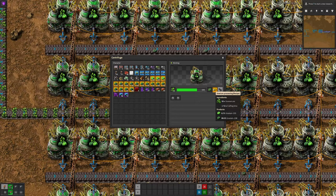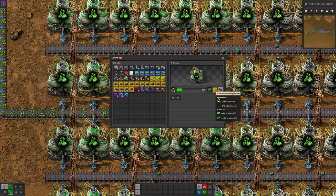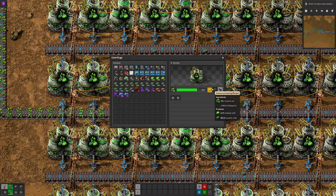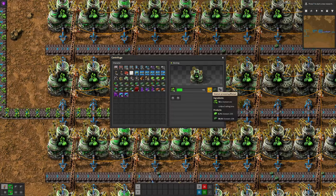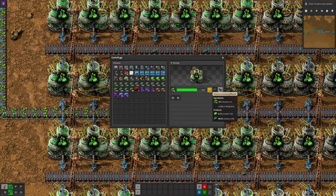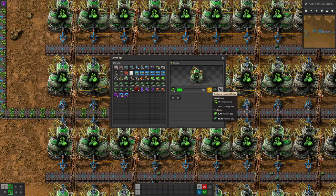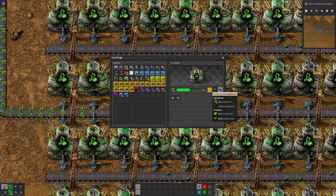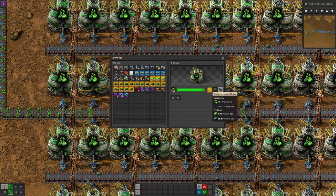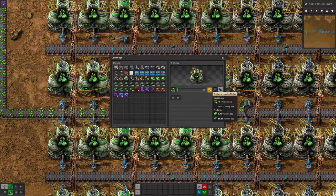Uranium-238 is the dull, heavier one — useful for depleted Uranium ammunition and partly in the construction of Uranium fuel cells. But the exciting one is Uranium-235, which has all the energy and is good for nuclear bombs and nuclear fuel cells. You'll generally find in Factorio you need a lot more of the 235, and the way they're produced is not remotely suitable because you're getting more than 100 times as much of the 238 as the spicy one.